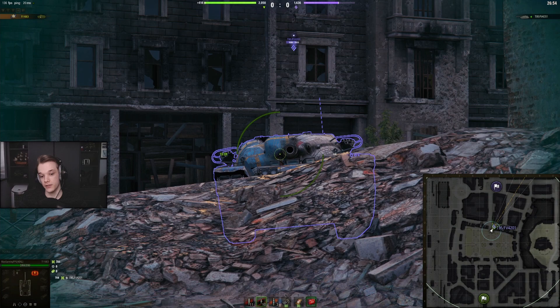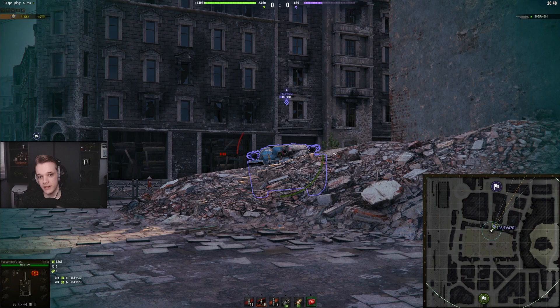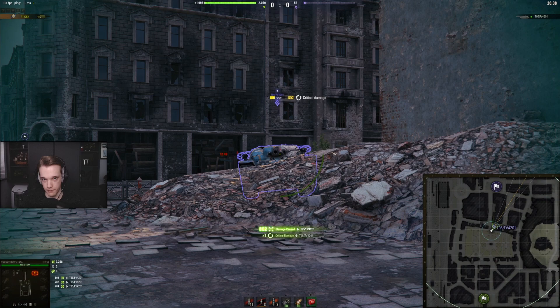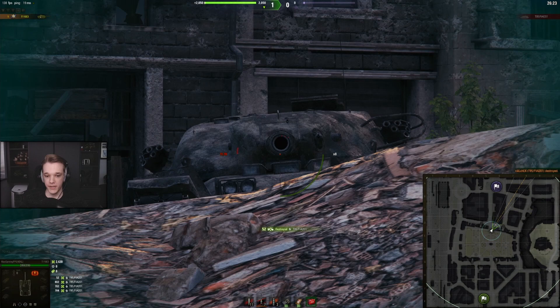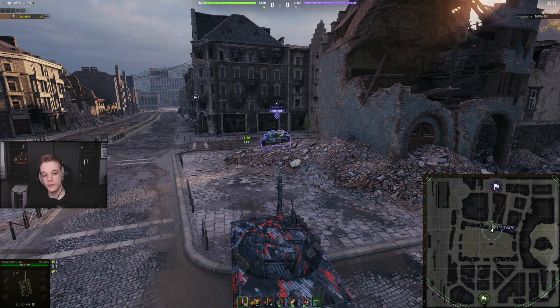With APCR, things are quite different. You can see a green pen marker there — 370 pen is going to be more than enough to go through a Chieftain using gun depression looking down on you, because the cheeks become weaker. The other side also shows a green pen marker. So yes, if he stays still long enough, you will be able to shoot and do damage. You can also pen underneath the gun — a lot of it is green. Basically if you're in an E3 and a Chief is looking down on you, spam APCR and you should be getting a penetrating hit.